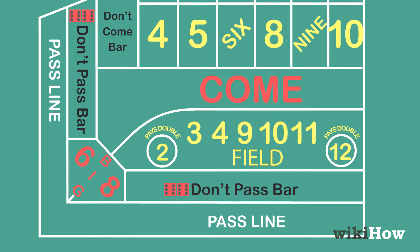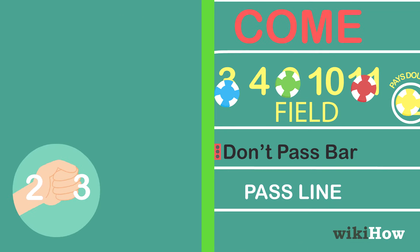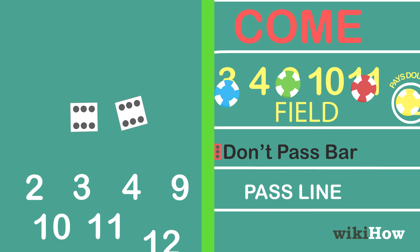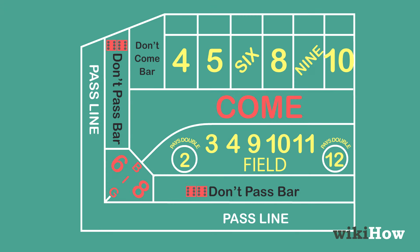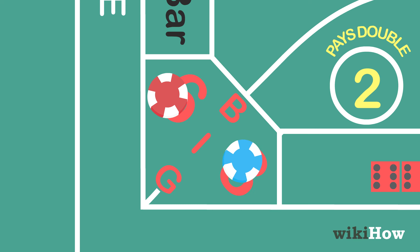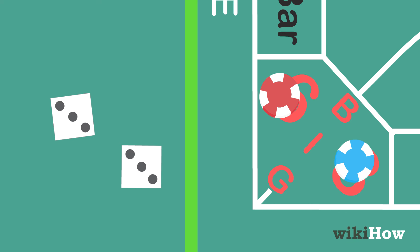Players can also bet on the field space. If the next roll is a 2, 3, 4, 9, 10, 11, or 12, they win. Finally, players can bet on the big 6 and big 8 spaces. If the shooter rolls a 6 or 8 before sevening out, players who bet on the corresponding space win.